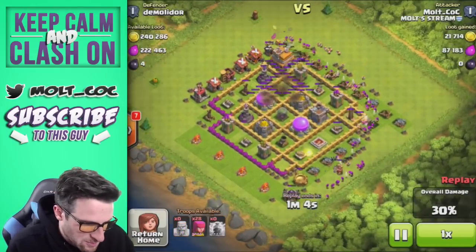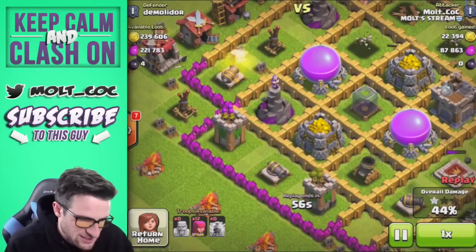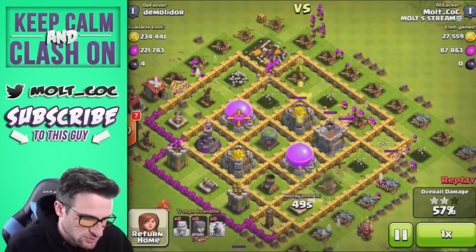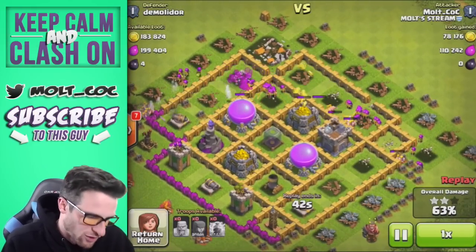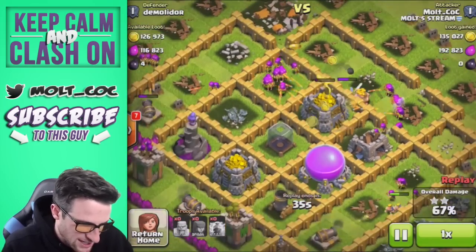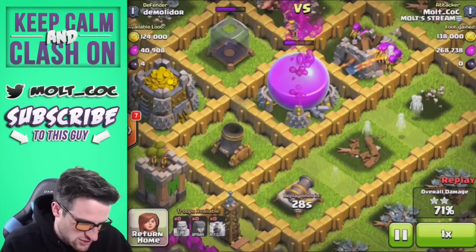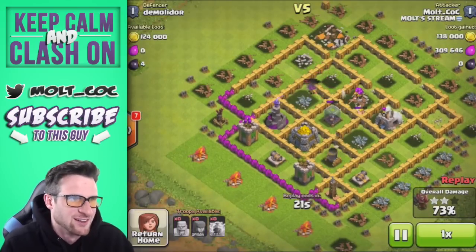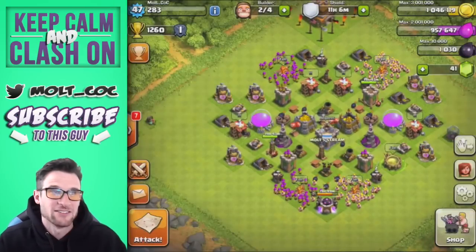I'm taking out that mortar and deploying heavily from the top to get in and reach all of this loot. The gold storage is going to be our biggest problem to get to because the mortar and wizard tower are protecting it. The archers are working on both storages, and now they're through the wall picking off the elixir storage. The mortar actually helped by shooting over there, giving our top archers time to take out the final elixir storage — we got 309,000 elixir.